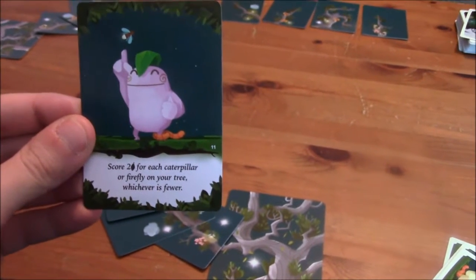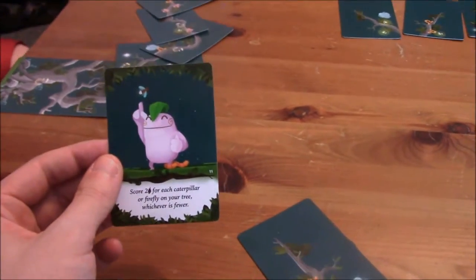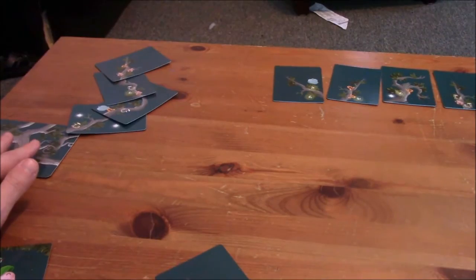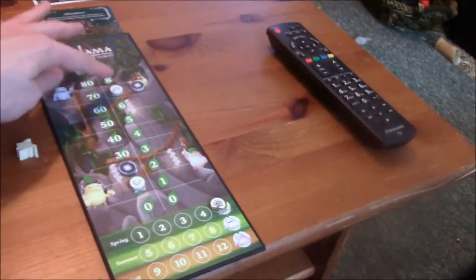Alright, I'm up to twenty-seven, and this card discards over here. What is yours? Score two victory points for each caterpillar or firefly on your tree, whichever is fewer. You have two caterpillars and one firefly. So you get two points — you're on nineteen. Now we're on summer, and you get the starting player token now, so you get to go first.